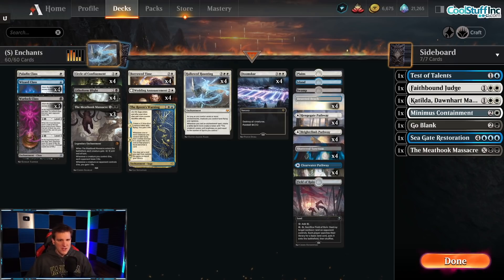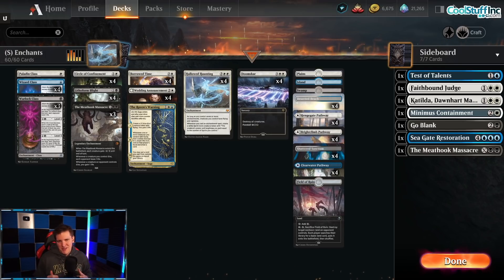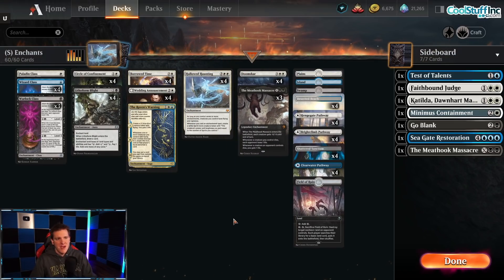As you absorb the decklist, you'll see that we have a lot of enchantments. Doomscar is the only non-enchantment non-land card. Doomscar is important because we don't want to die, so it makes sense to play a full-on sweeper. We actually have seven sweepers: three Meathook Massacres and four Doomscars. This actually plays like a tap-out control deck with no counterspells.